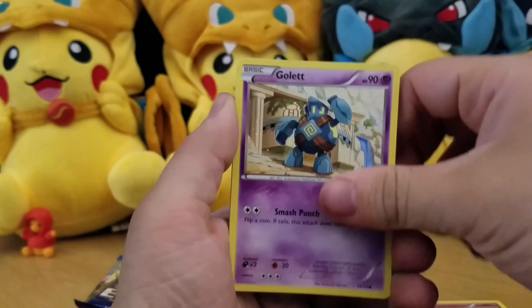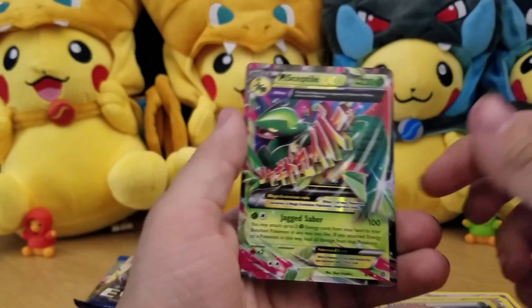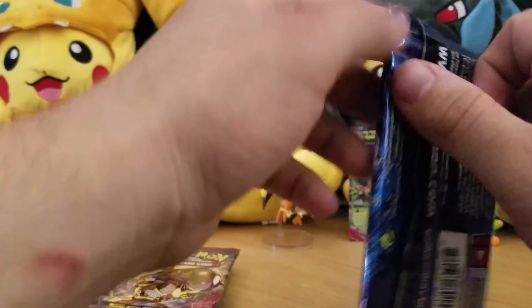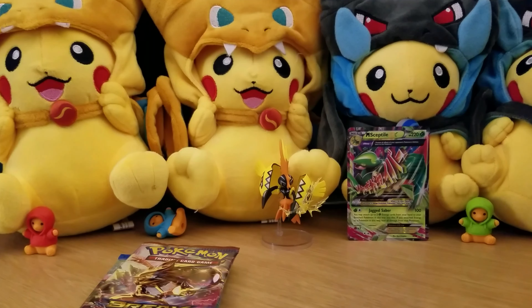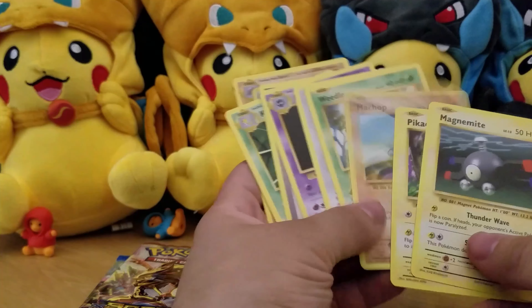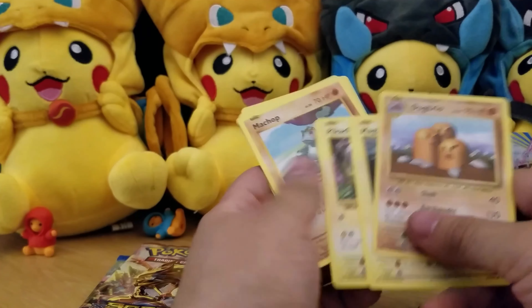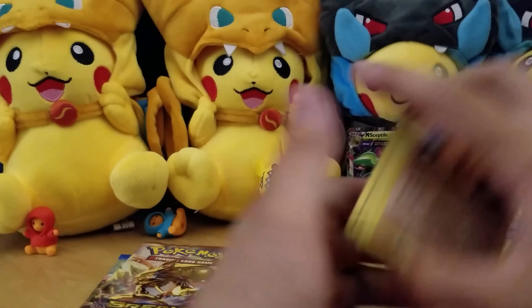Battletoy, Ralts, Goet, Eevee, Quagsire, Love the Ball, Sableye, Lysander, Dangerous Energy, and a Mega Sceptile EX. Awesome. The Dangerous Energy is pretty cool too. Wait a second — there were two codes in this pack, that's interesting. One of them was a white and green and one was a regular green, which is really interesting. Well, we got a break in that pack. Sorry about the skip. Nice little error pack in there.